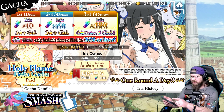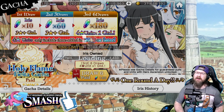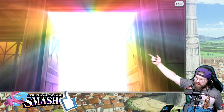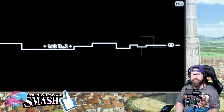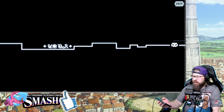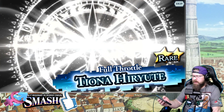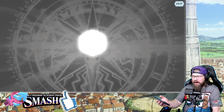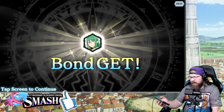Let's go ahead and do the last one here. This is six units — one of these is guaranteed to be four-star. Let's see what we get. Tiona — I said 'wealth,' oh my God. I know the comment section is eating me up for that. Thank you, brain.